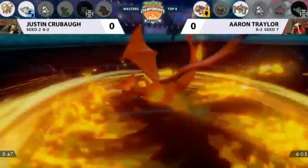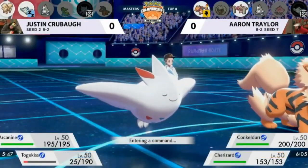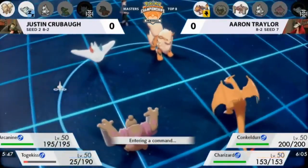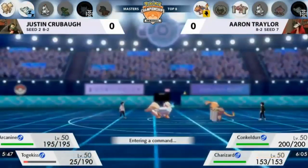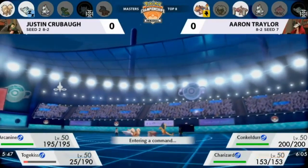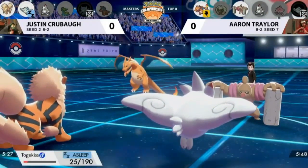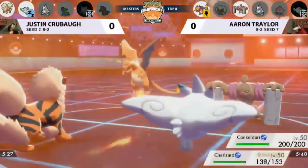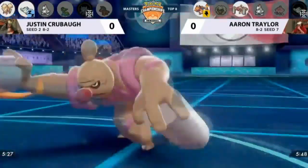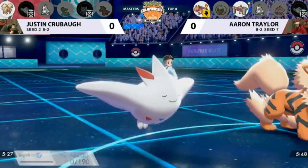Aaron doesn't want to keep Duralydon in — going for the switch out. But that Blast Burn onto the Togekiss gets trapped, catching just a little more damage. Blast Burn is a really nice addition to Charizard — not the usual Fire-type move, but it does good damage, bringing Togekiss to a very low, easy-to-pick-off state. Then Conkeldurr enters — if he can get rid of Togekiss right now, Conkeldurr could cause so many problems, and it does well against Duralydon. Conkeldurr avoids the Heat Wave but misses the Rock Slide, though it still catches the Arcanine with residual Wildfire damage.